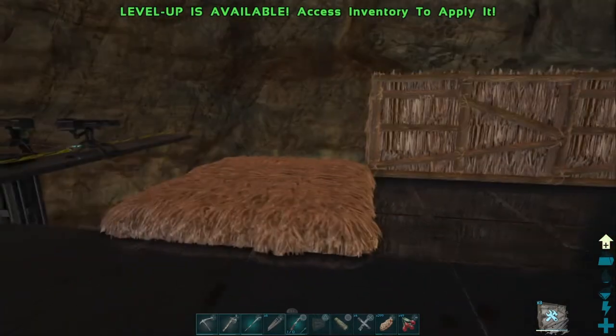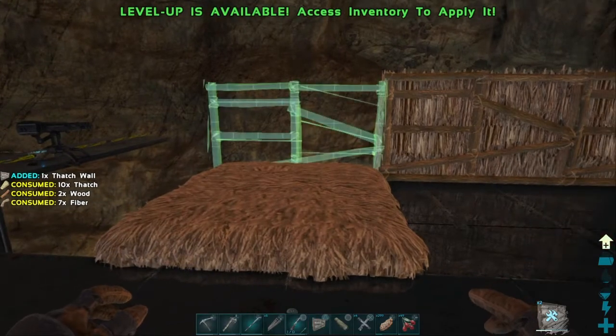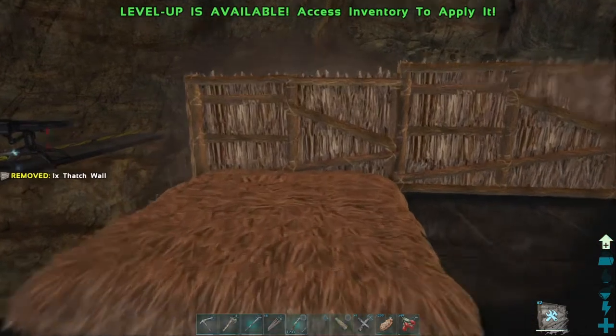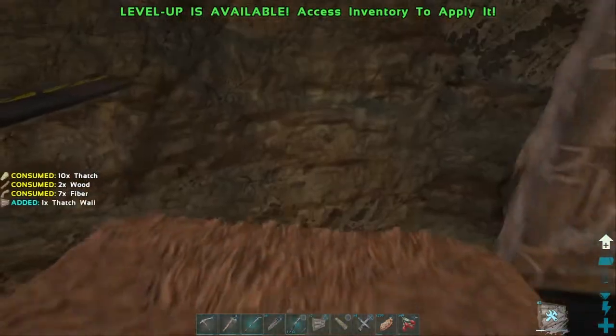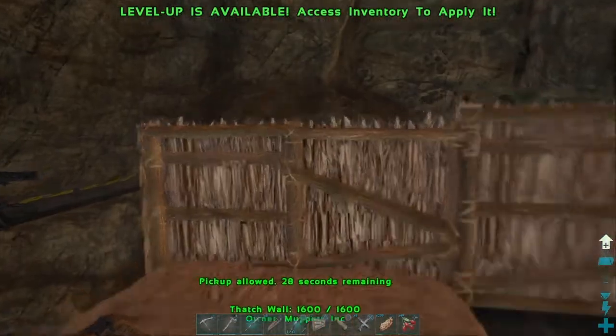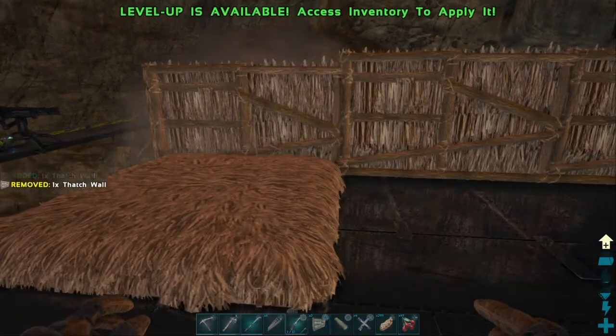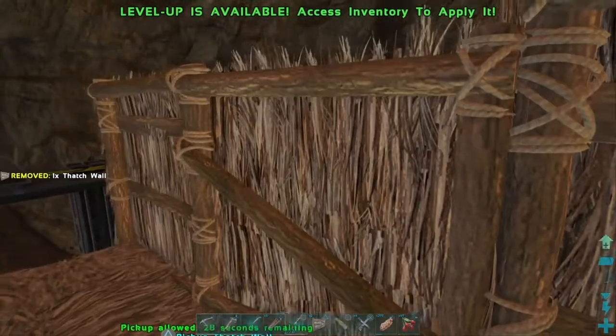Structure additions: they added smooth sidewall variants on things like foundations, triangle foundations, triangle ceilings, etc., for Adobe, Metal, Stone, Tek, Wood, and the Greenhouses — the walls in those sorts of materials as well. Flexible pipes in stone and metal.